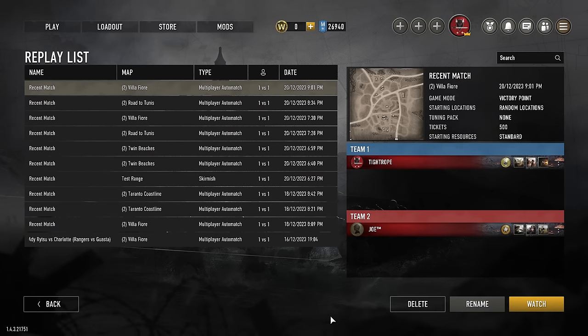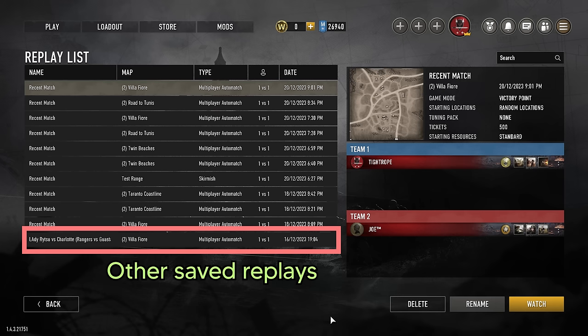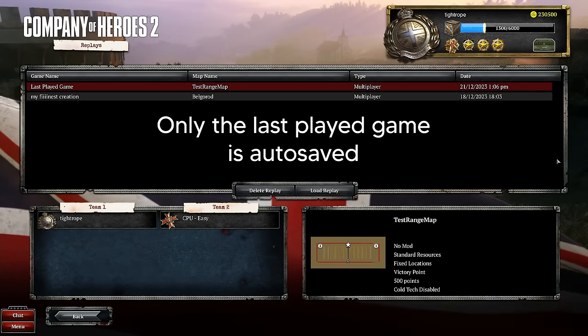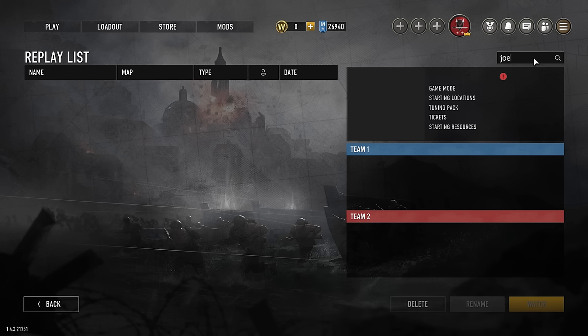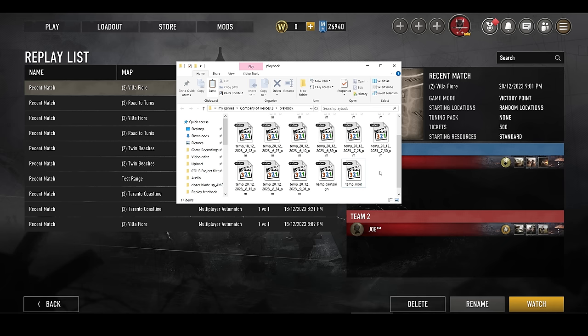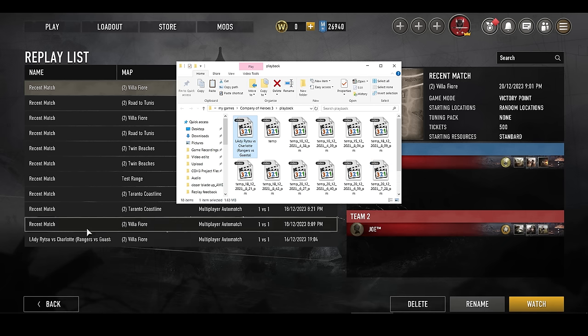Let's kick things off by looking at the replay menu. Here your 10 most recent games are saved, which is a nice change compared to CoH2 where only your last game was saved, which led to a lot of lost replays. On top of that you have a search function which is nice, but it only seems to work on the replay name unfortunately. It would be nice if this search function could be extended to the names of the players contained in the replays. Also while you have the game open, you can place a replay into the replay folder and it will show up here, whereas in CoH2 you had to restart the game for it to show up.